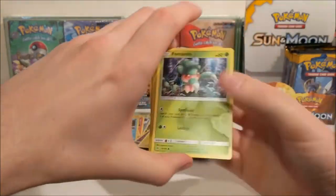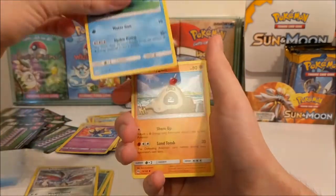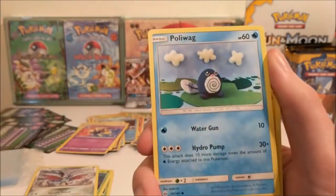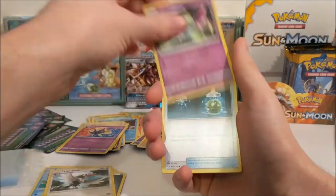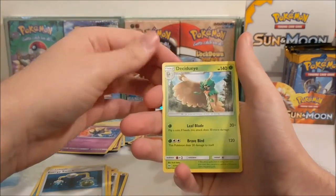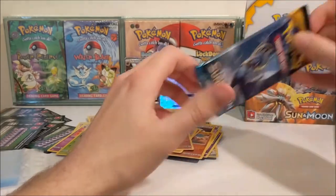Right next up we have got a Fromantis, Morlull, Skarmory, Poliwag - I've only just realised that is a knitted Pokemon, that's cool - Sandygast, Steel Energy, Trumbeak, Golbat, Energy Switch, Boldore, an Uncommon Reverse and a Decidueye. I'm going to keep trying to say it.